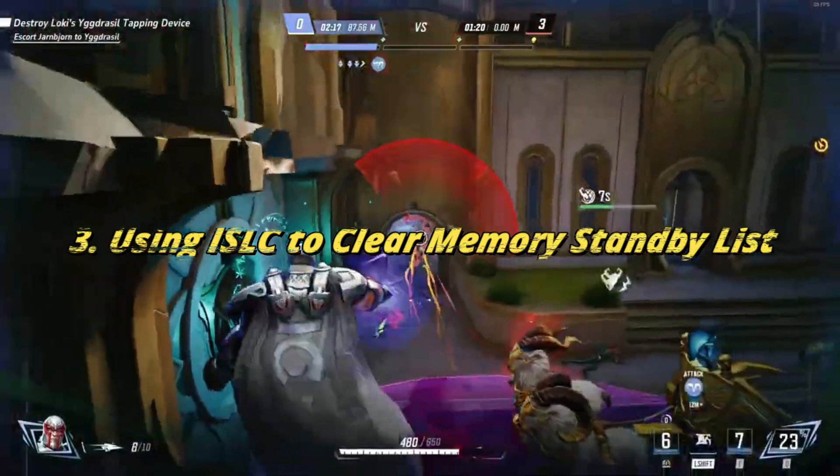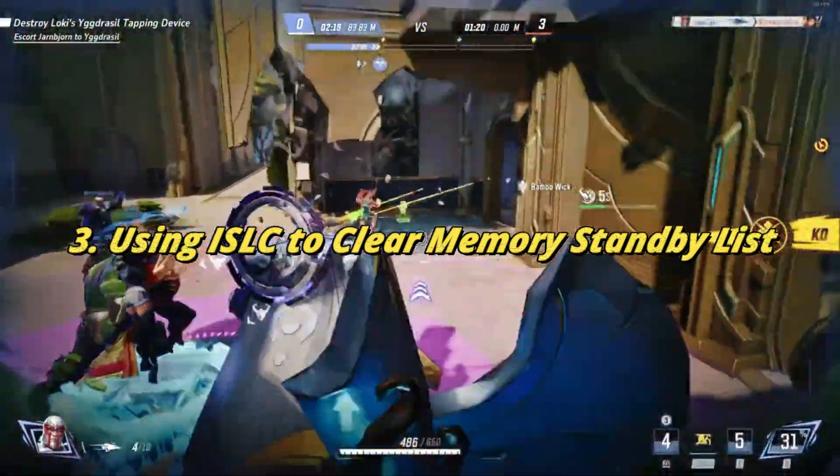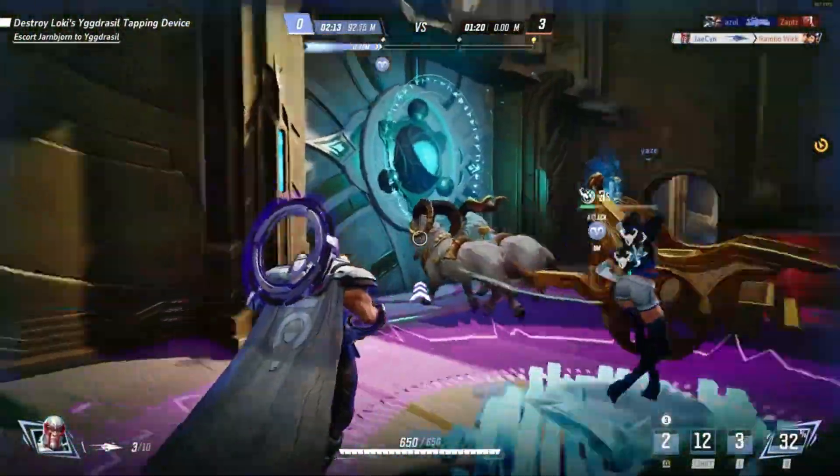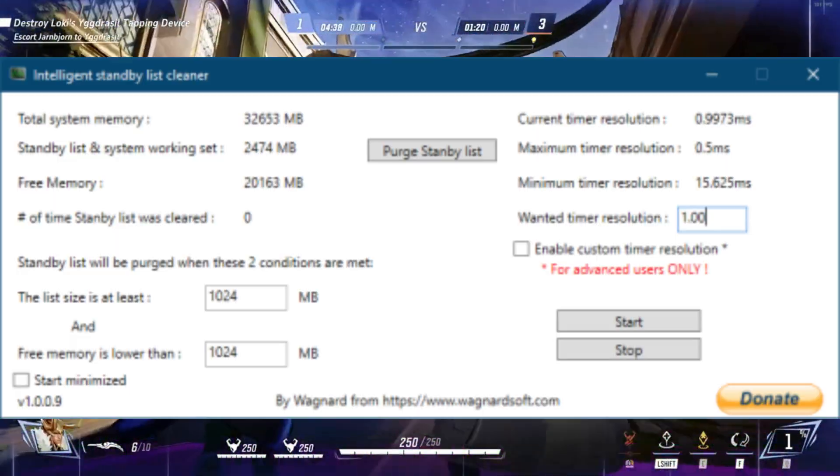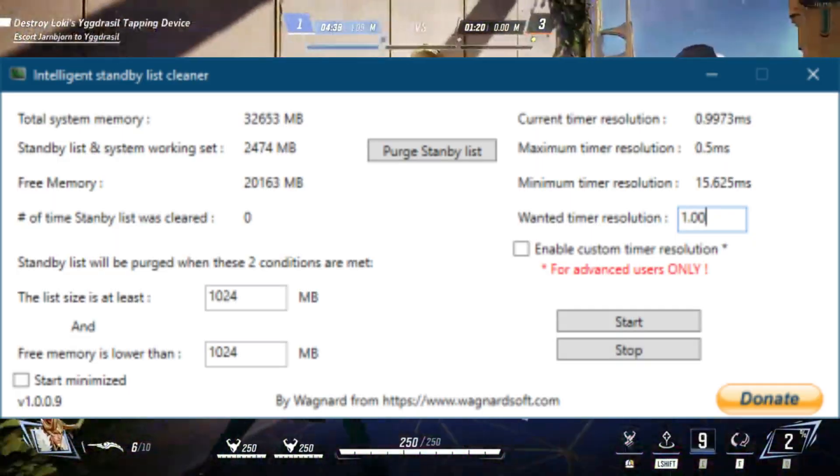Number 3: Using ISLC to clear memory standby list. ISLC is a free tool that can help manage and clear the memory standby list on a Windows system. Install it and run it with its default settings.